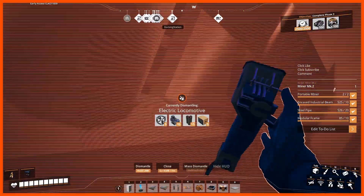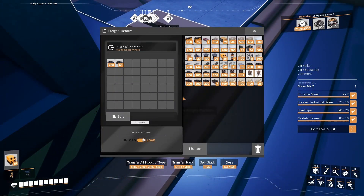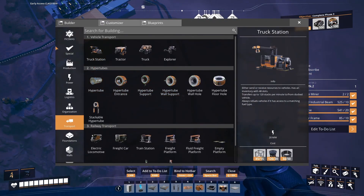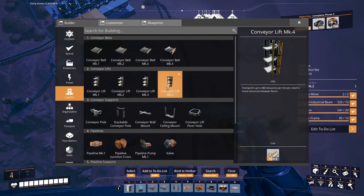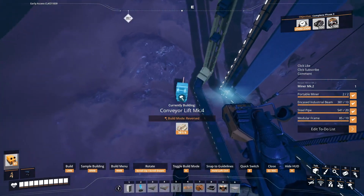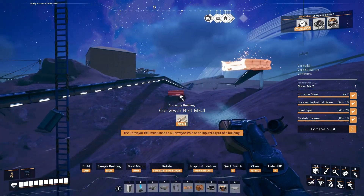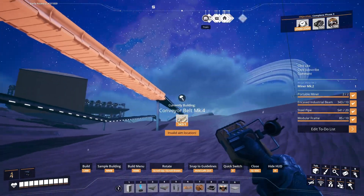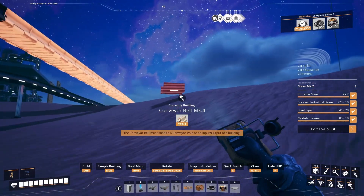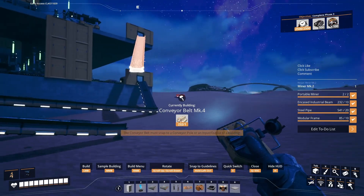But here we are, back nice and safe. Let's take down that locomotive so it doesn't cause a crash with the other one when it comes back. We have got them ticking in slowly. So we were going to do a tier four belt upgrade — there we go, we've got a tier four belt. That should speed it up. Not that we need to speed it up, but we might as well keep it going as quickly as we can.